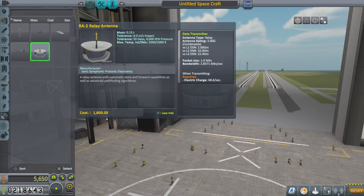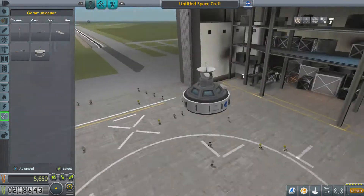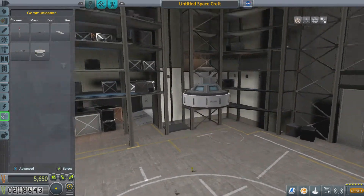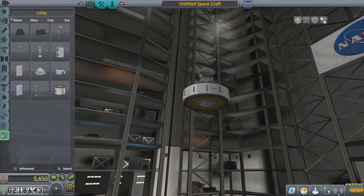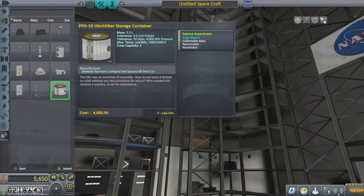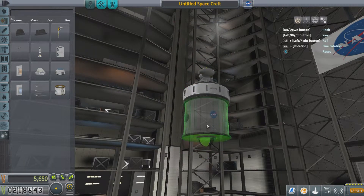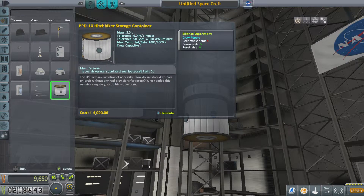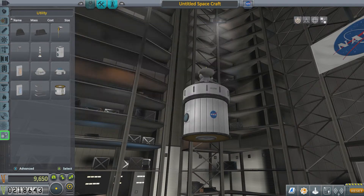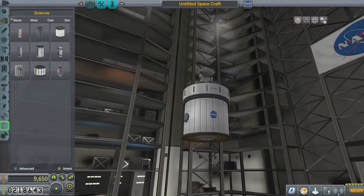We need that antenna — let's have this one, we're getting all the channels on that, that is sky TV in space. Other TV broadcasters are available — big shout out to BT. This one here is our PPD-10 hitchhiker storage which contains four, so that is our five crew all done.